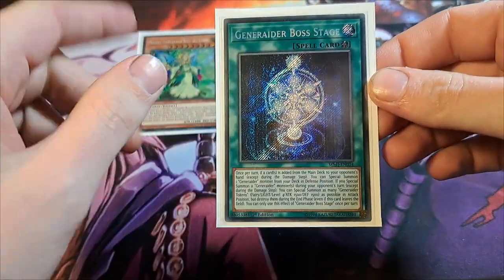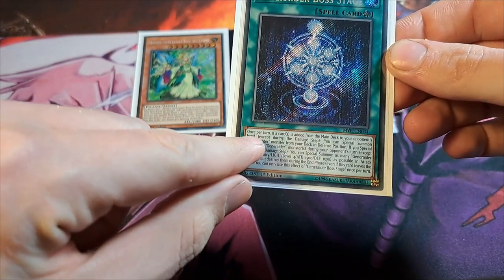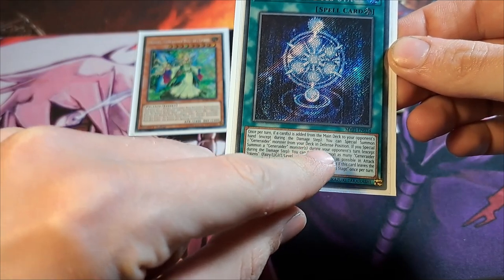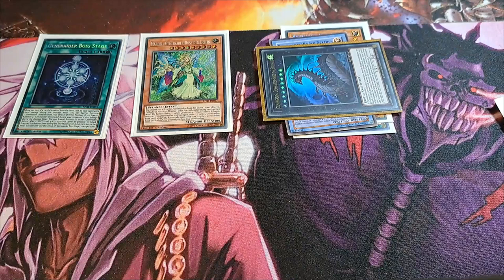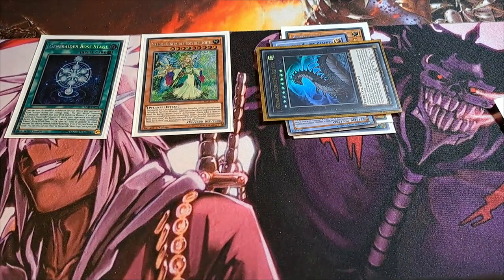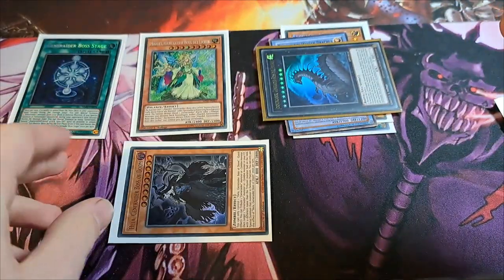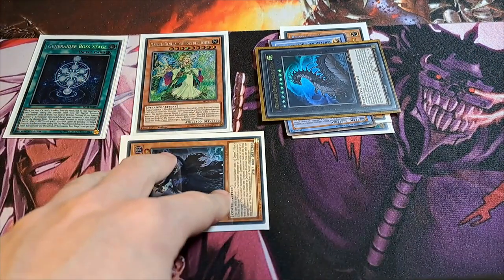The opponent attaches his card. Because the opponent drew a card through Jormungandr's effect, the Ginewetter Boss Stage activates: once a card is added from the main deck to your opponent's hand, except during the damage step, you can special summon one Ginewetter monster from your deck in defense position. This triggers, and it's important — we special summon Healer, nothing else.